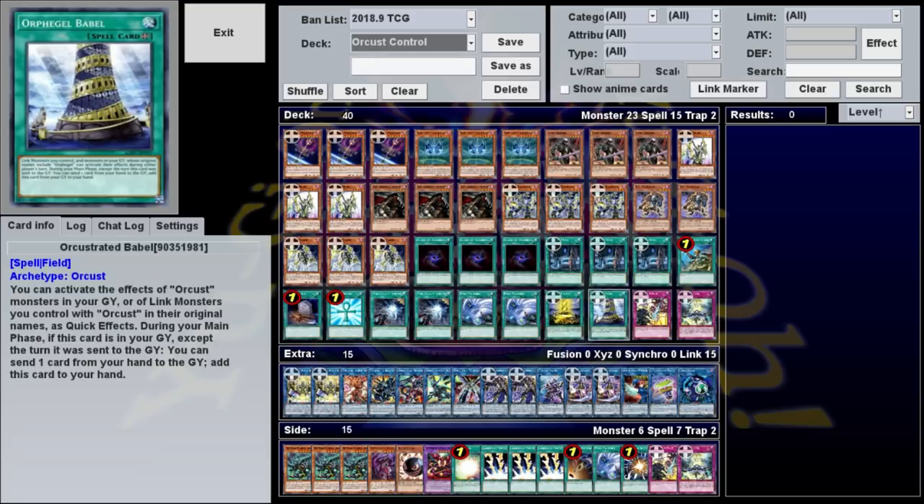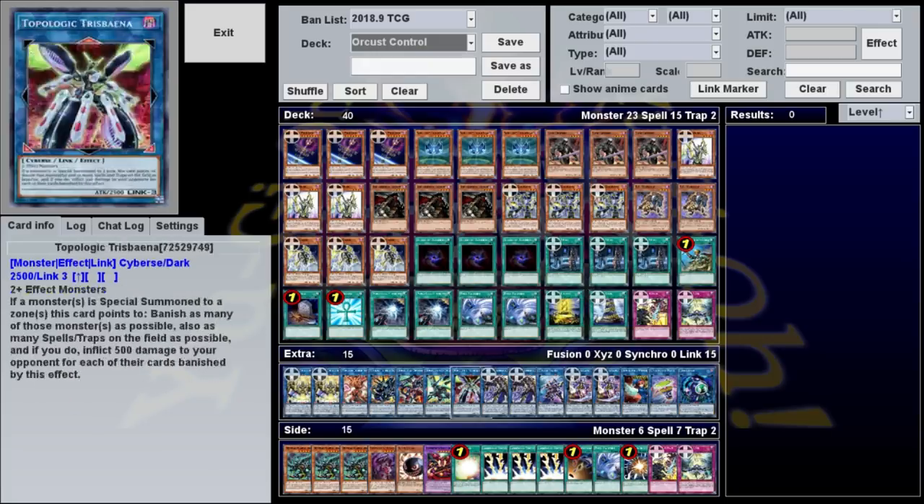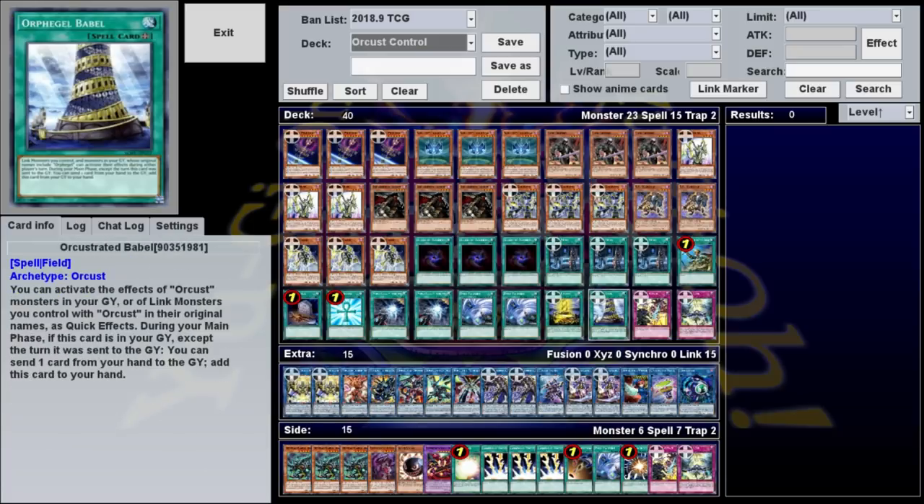Fortunately, this is addressed by the field spell Orchestrated Babel, which makes all your Orcrest effects into quick effects. We only play this at one because it's searchable with Galatea and it's recoverable — it has a second effect where you can send a card from your hand to the graveyard to add it back to your hand. Generally, the plan is to go first, build a big Link monster, and get Babel along the way so that you can activate effects during your opponent's turn and disrupt them.